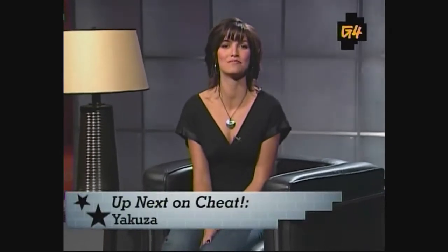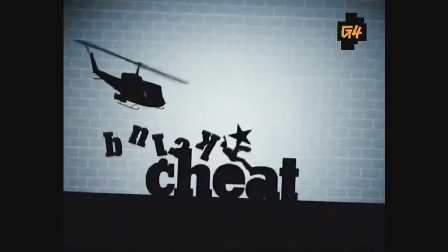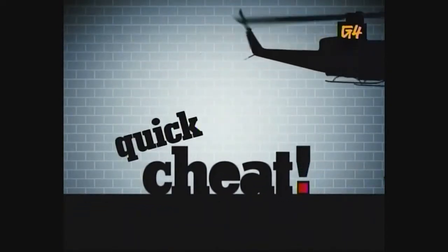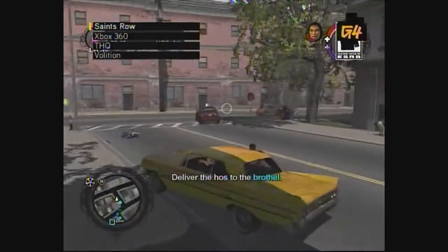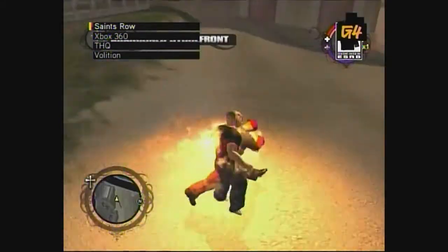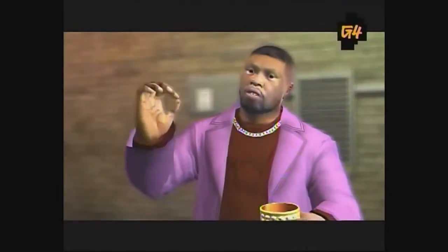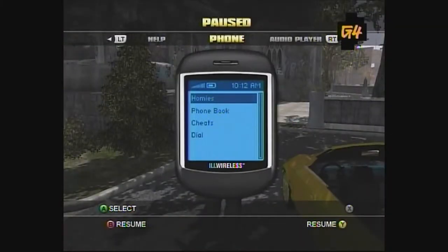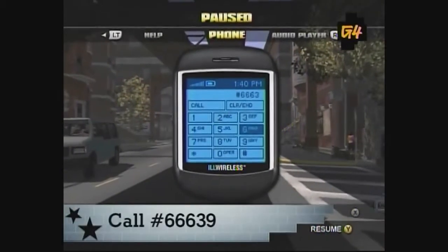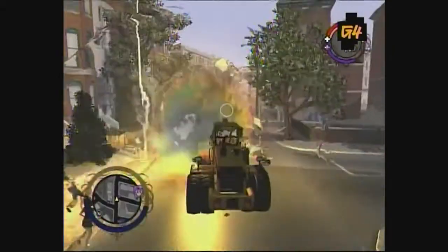We'll throw down with Yakuza's hidden boss after the break, but first, here's a quick cheat for Saints Row. In Saints Row for the Xbox 360, it's all about being the top gang in the hood. But being broke sucks, and robbing and killing people is not always the best way to stack your cheddar. Pause the game and press the left or right trigger buttons until you reach the phone. Dial this number and you'll be given 10 G's. Keep calling the number and watch your wallet grow.